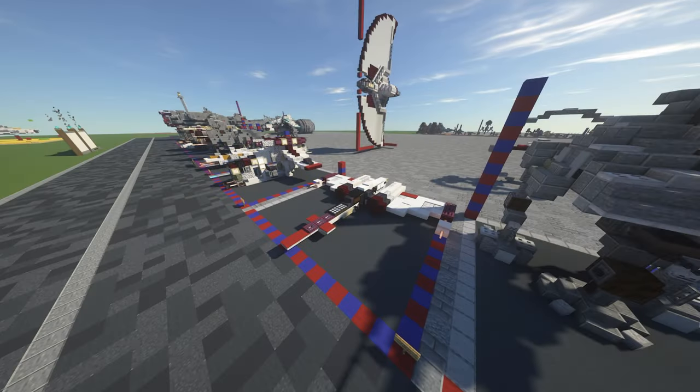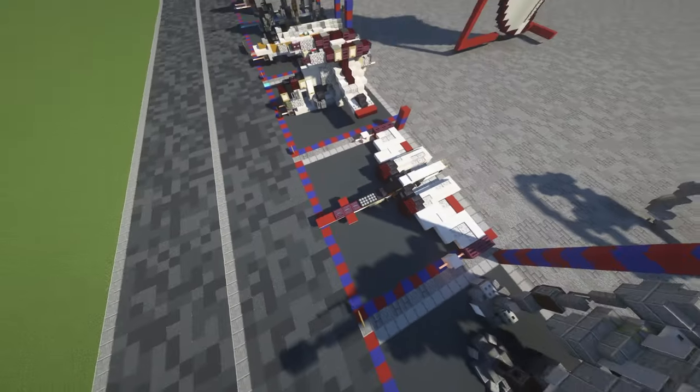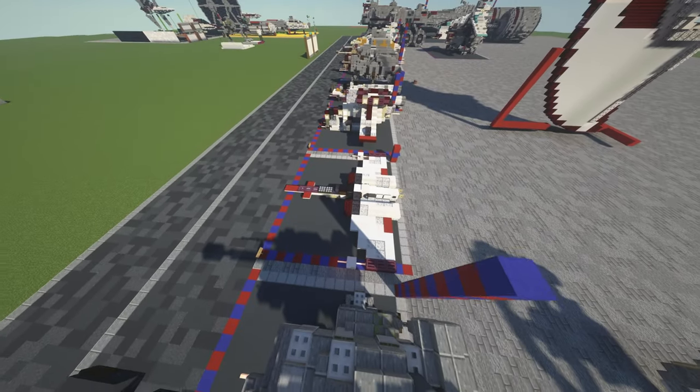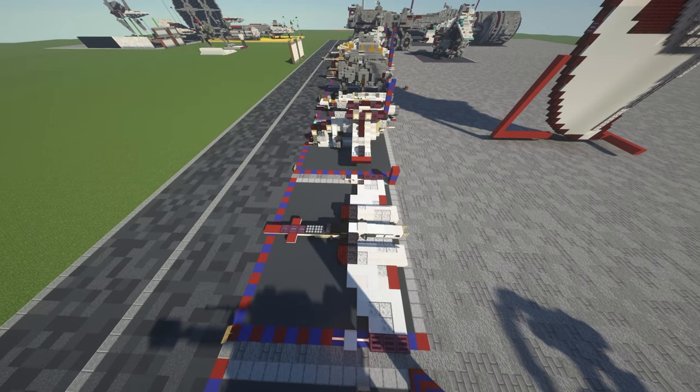Hey everyone, welcome back — first tutorial of 2022 and it's the Z95 Headhunter in 1-to-1 scale this time. We did the 2-to-1 previously which was a nice build. This one is obviously very small, still about as long as an LAAT, so it's maybe a medium-size style fighter.